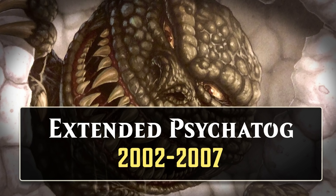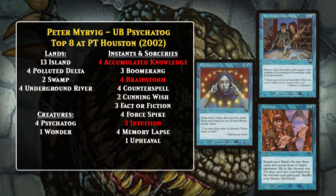Psychotog found its first Extended top eight at Pro Tour Houston in 2002, just a few weeks after the last Psychotog deck top eighted Standard. This deck was piloted by Peter Mirvig and was mostly composed of cards we've already seen—like Fact or Fiction, Upheaval, and obviously Psychotog. It also utilized Cunning Wish and Wonder. The deck did feature three key cards that had never been legal in Standard when Psychotog was: Accumulated Knowledge, Brainstorm, and Intuition. Accumulated Knowledge was a great way to draw cards and get value out of your graveyard, Brainstorm was a great way to find your Psychotog or other key pieces, and Intuition was sort of a mini-Fact or Fiction in that it simultaneously gave you cards in hand and in your graveyard. These cards were all typical in Psychotog decks when they were in Extended together.